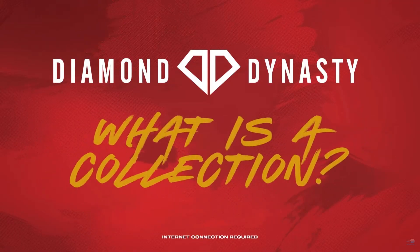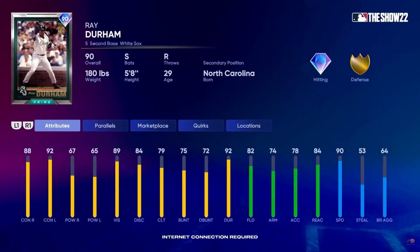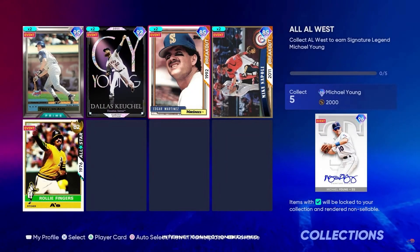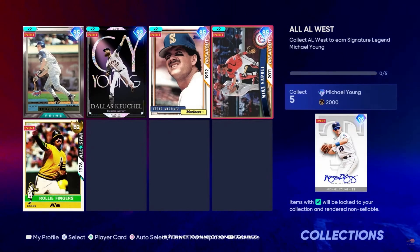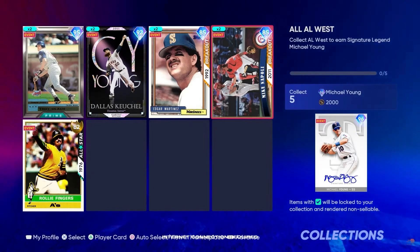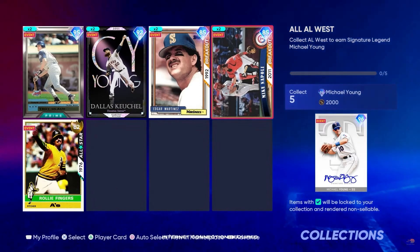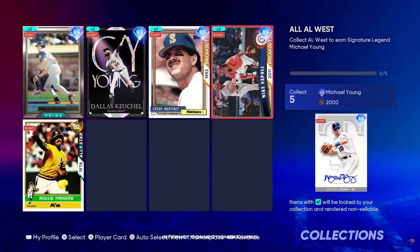The only three 99s available on day one will be from the live series collection. For collecting the entire White Sox live series players, you get 90 overall new legend Ray Durham. For collecting all the AL West live series cards, you get 96 overall Michael Young, plus five diamond cards for each team in the division. The updated award series look is really nice — they changed it up, and I'm liking it. We also got Mike Napoli as a new legend.